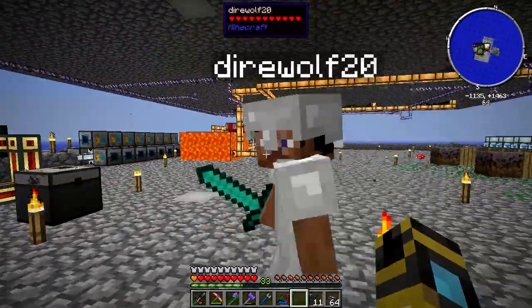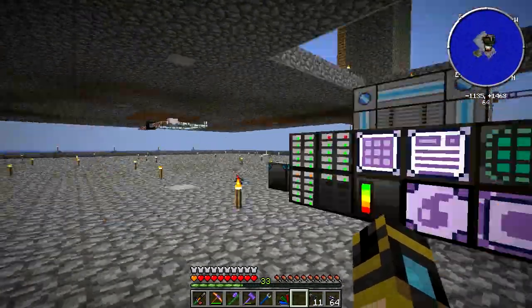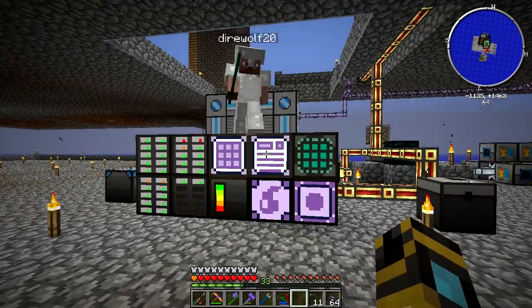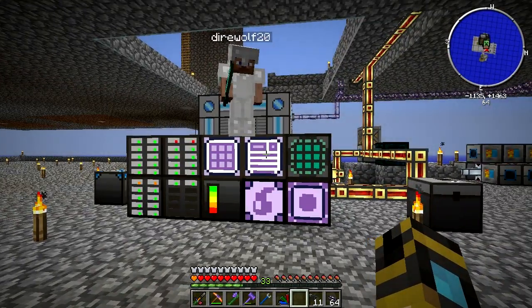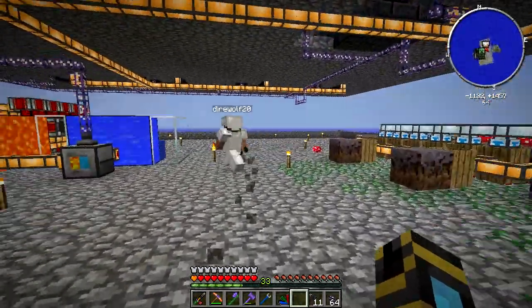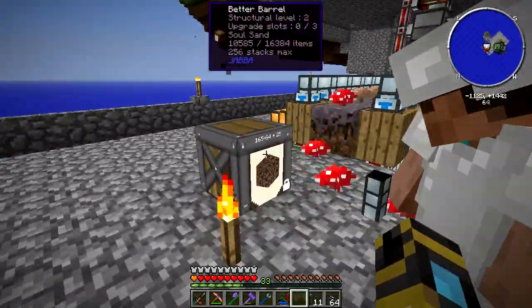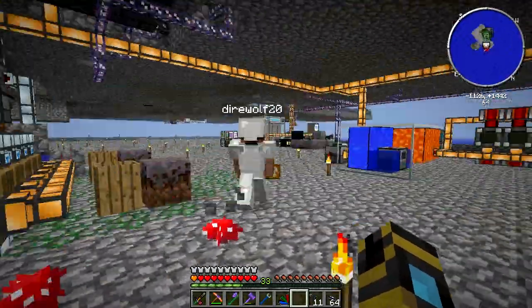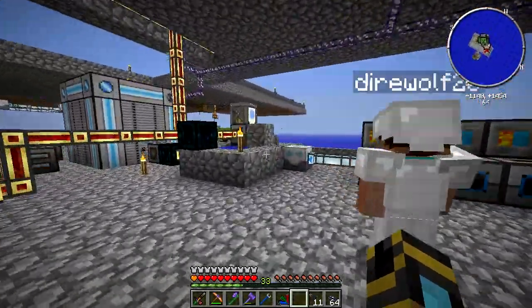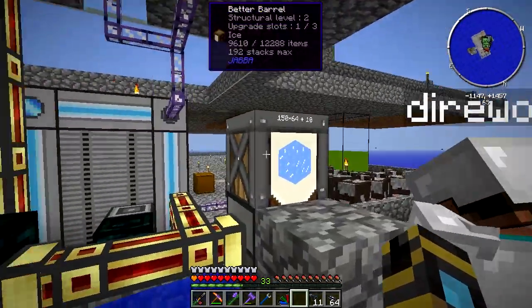We have some quests to hand in too. I say boring work should go first. Do you want to show off what you've done and then I'll show off what I've done? I just did some really basic stuff. I actually handed in all the soul sand — dumped it all into a quest delivery system. I'm about to do the same exact thing over here with the ice, which I set up. So real basic, simple setup.